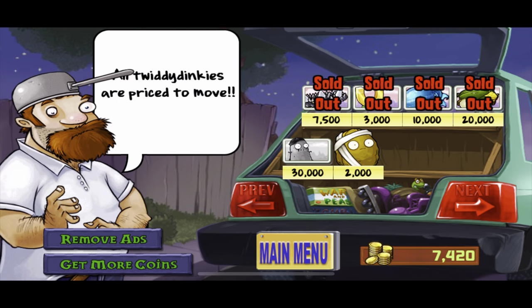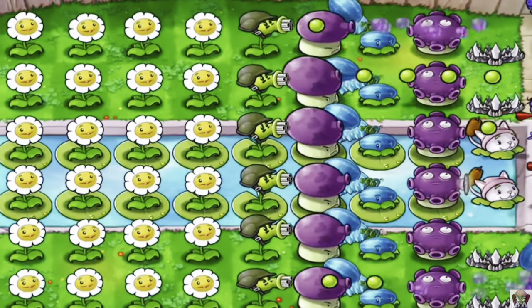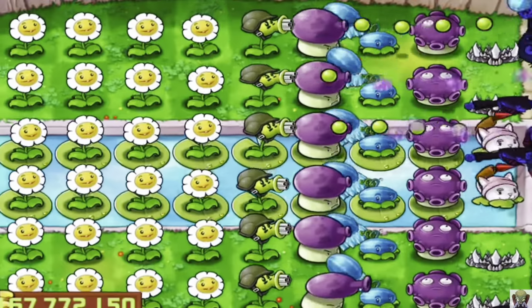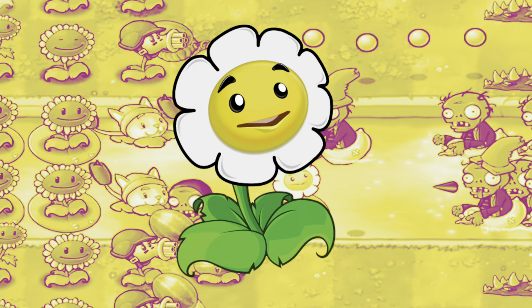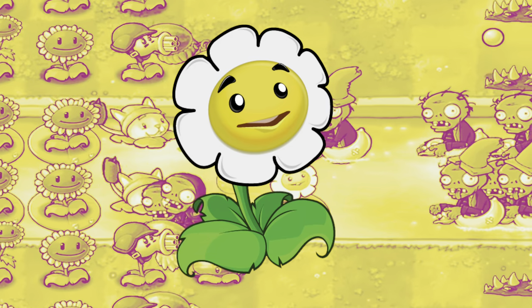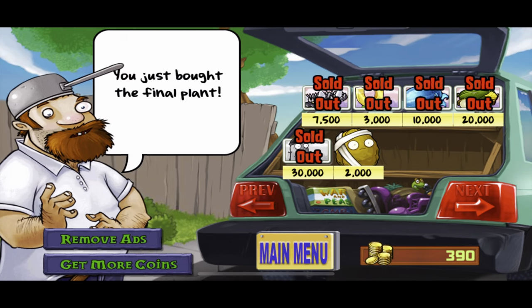If you're working your way towards getting everything from the shop, you can kind of sneak a ton of Marigolds into some of the easier levels of the game. If you don't need money, well then why the heck did you bring in Marigold? It's a pretty cute plant, and I do appreciate the money I got from it so I could finally unlock Imitator. C-tier.